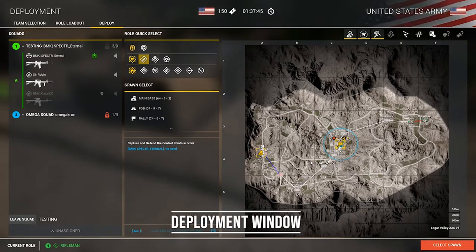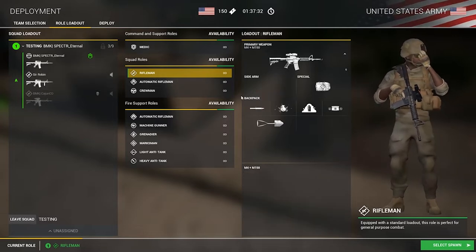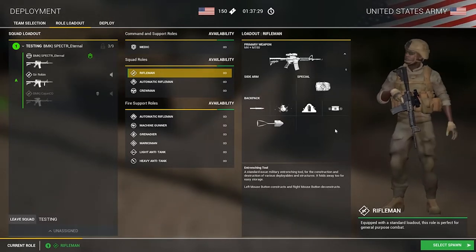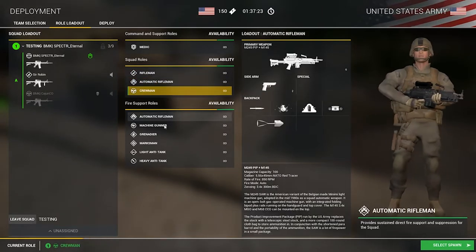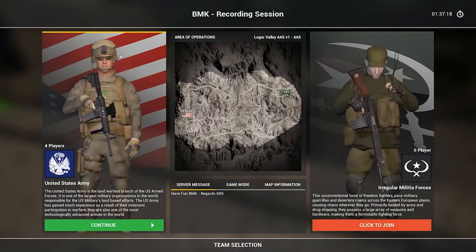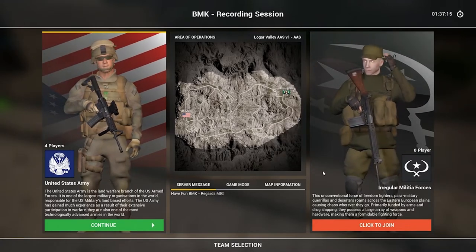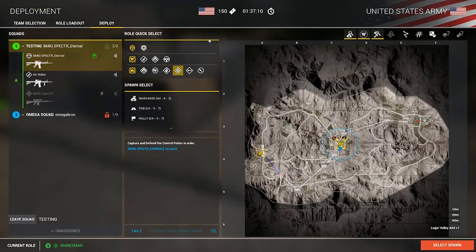This screen is called your deployment window. You have a handful of different options: the Deploy tab lets you select weapon classes, squads, and enter or leave a squad. The Role Layout gives more information about what role you've selected and lets you look through all the different kits. On the team selection menu, you can change teams midway through a match.